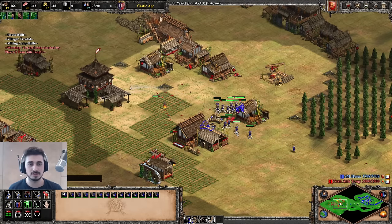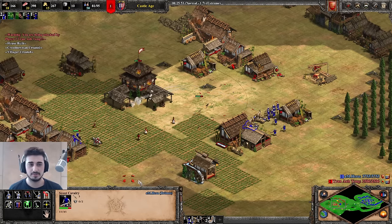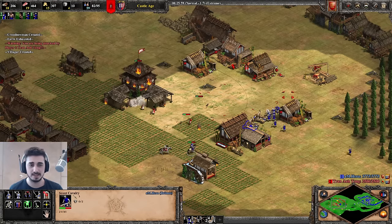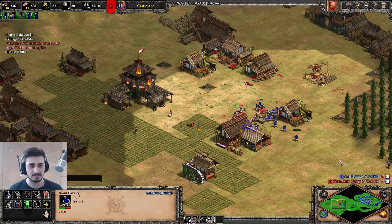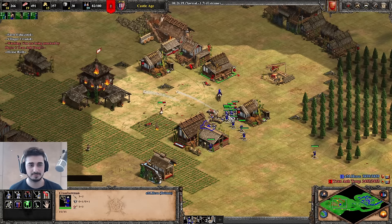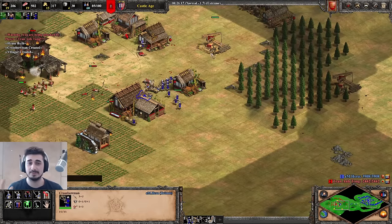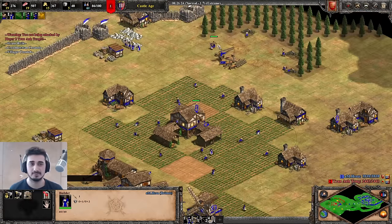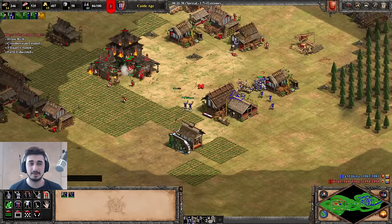With my army I'm doing something very basic: crossbows I've been massing the whole game, plus siege that counters the skirmishers. If he switches to knights — I click, he's got no armor, my archers shred them and they die like flies. There's nothing he can do to counter this. And even if he kills my army, I've got economies developing — 60 villagers back home. Remember in Dark Age we had 20 villagers; now we have 60. This is triple the production of Feudal Age.